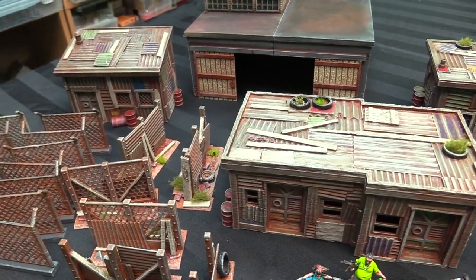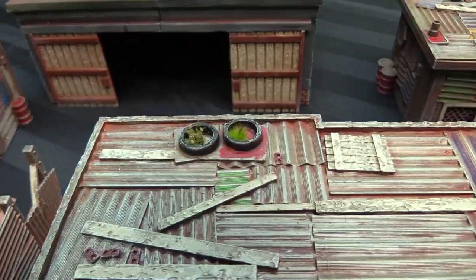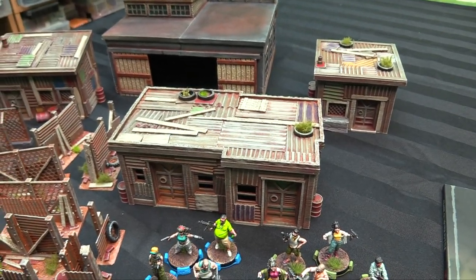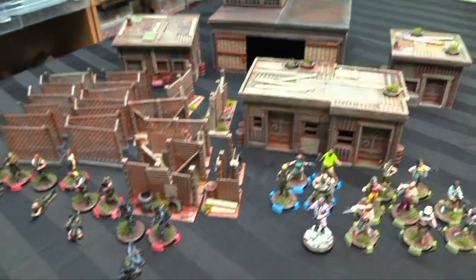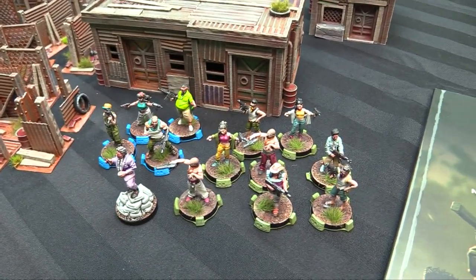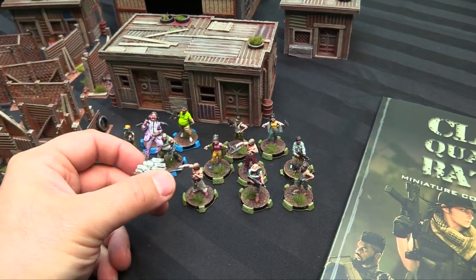I added static grass from Gamer Grass — they have some cool bigger stuff too, like bushy cactus-looking bits and mixed foliage. Those bits on the rooftops are actually planters where you're throwing tires up there and using them to grow things — like a little rooftop garden. Then there are all these cool miniatures: Darren's cartel members, a bunch of green and trained troops, and then the cartel leader in a cool suit with a cigar and a glass of brandy.